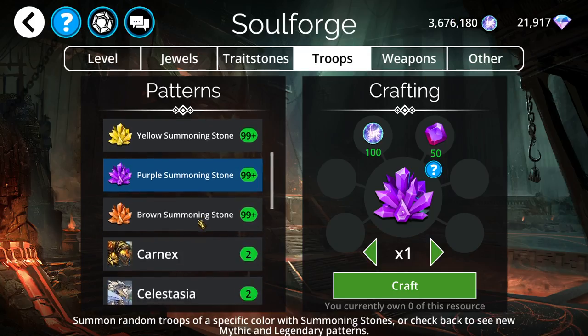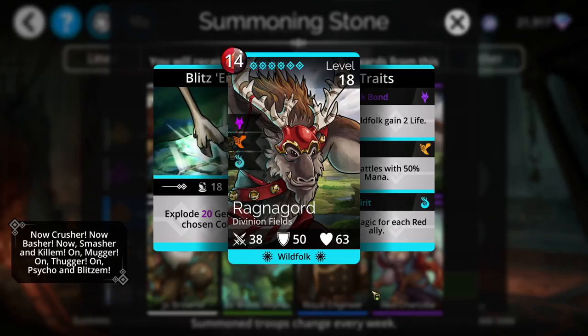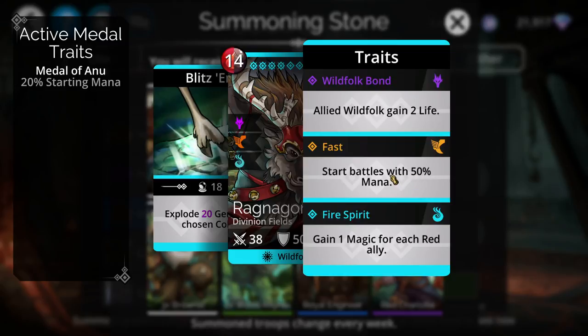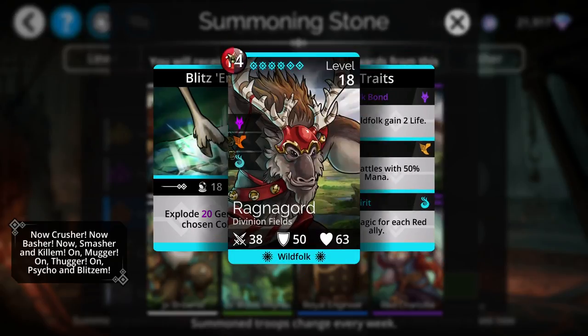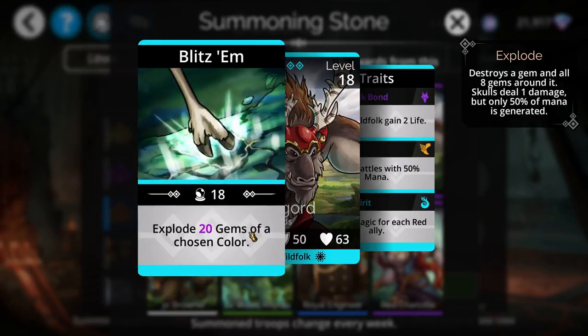Moving on to brown summoning stones. We have a couple of troops here. Ragnagord is a troop you're either very lucky getting early on or it's really hard to get. This troop is really good for mana generation — it has the ability to start with 50% mana if you unlock its second trait. With a 14 mana cost, which is pretty low, you're looking at only a 7 mana cost to get it started.